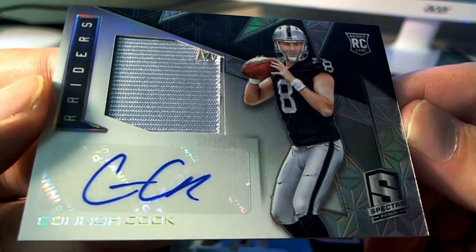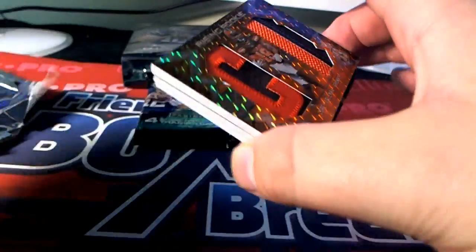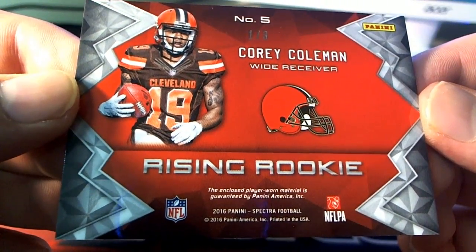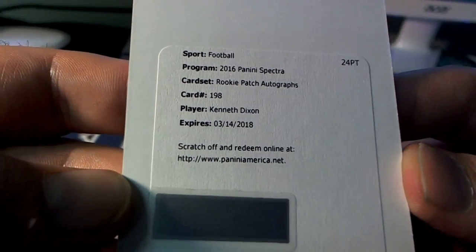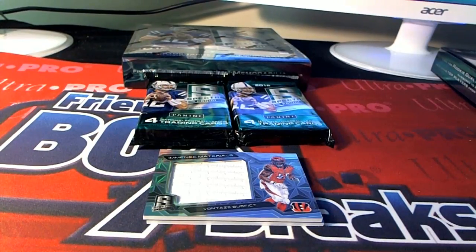Connor Cook right here for the Raiders, rookie — going to go out to Noah H., 2 of 99. Got one right here for the skins — Jordan Reed Blue, 19 of 60. Ron D. Oh, what is this? Yes sir — Rising Rookie, look at that. That is a 1 of 3 right there — Corey Coleman for the Browns. Very nice — James I., that's coming out to you. That is nice — Corey Coleman, 1 of 3. Next one, we got a rookie patch autograph right here. That is nice — Kenneth Dixon, Ravens. That's Joe F. coming out to you.